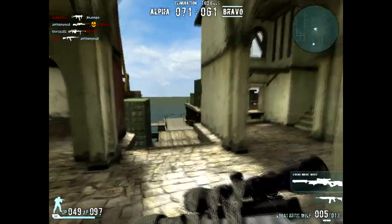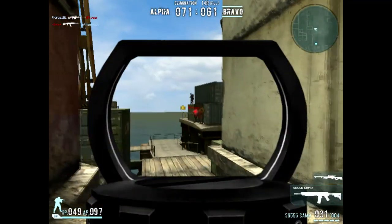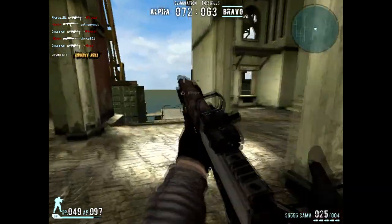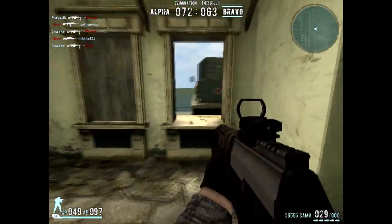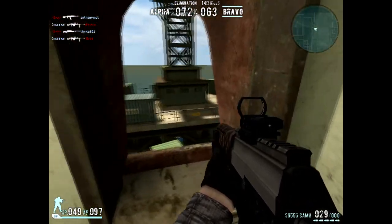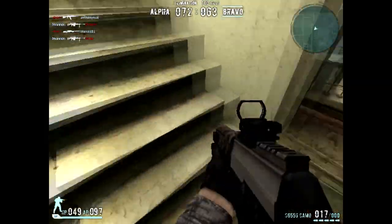But from medium to long ranges, this gun just dominates. It literally has, like, zero recoil. The funny thing about the SG-556 is it has a 62-point recoil, which is the same as the CX-4 Storm.